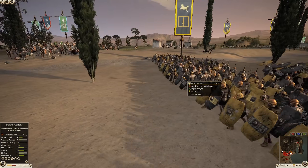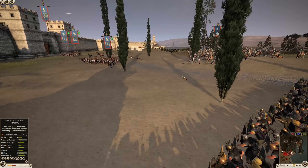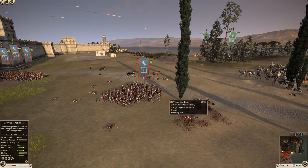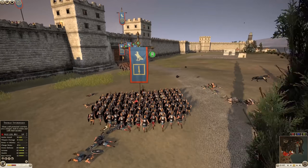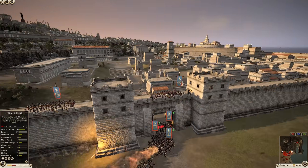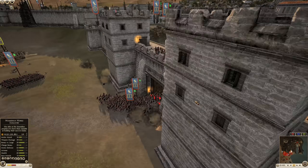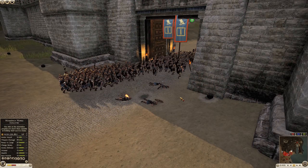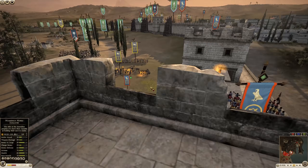They are getting chased right now by this Desert Cohort. A volley fires into their backs, killing a good amount, but it's not too devastating. The infantry is able to recover. That artillery, if it had landed just right, could have killed so many of these Thorax Swordsmen.